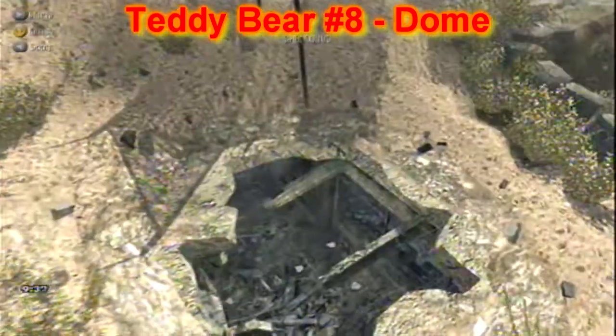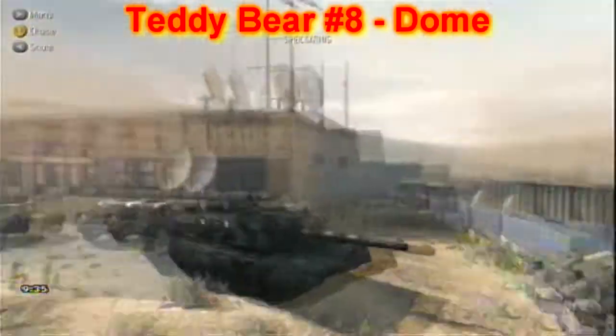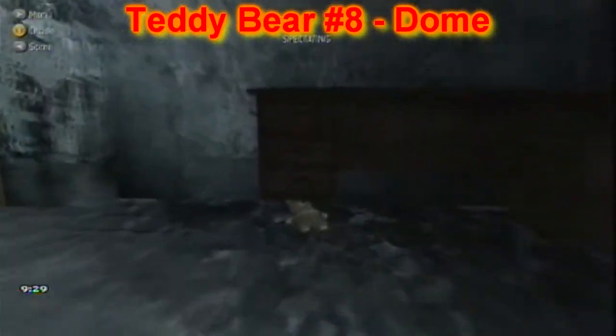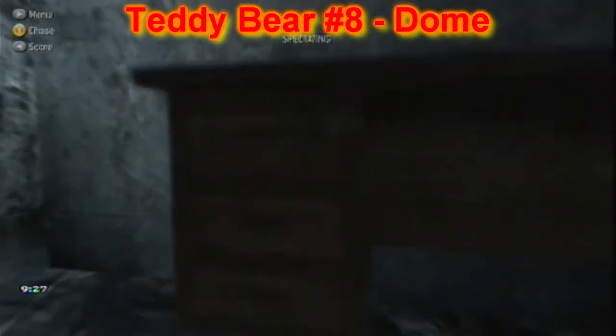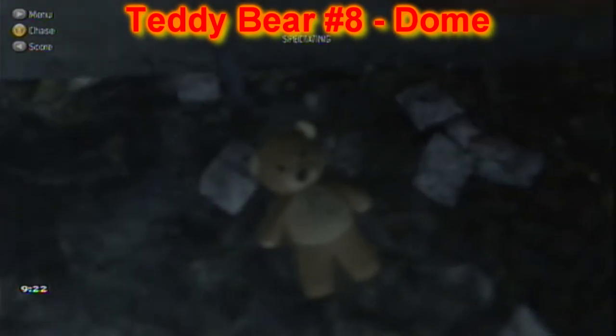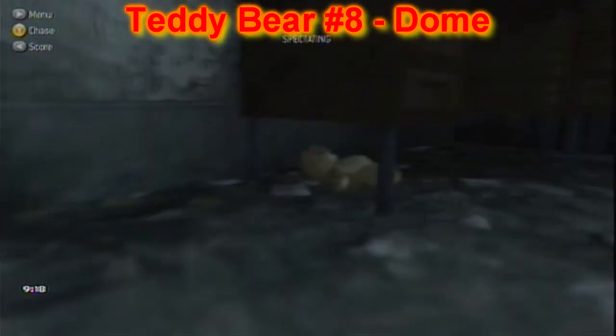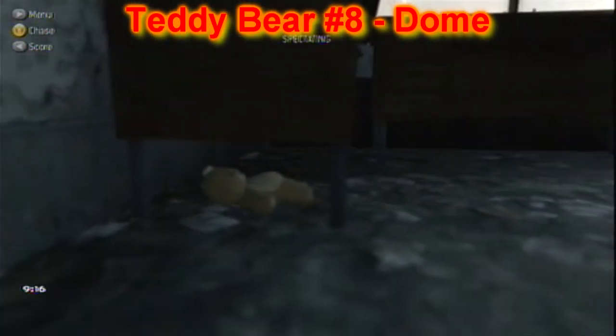This one here is on Dome. I'm going to the left of the dome into the main building, and as soon as you enter, you're going to turn right and look underneath the desk — and there lies the teddy bear. I tried to get a good shot of him but it kind of gets blurry when you get close to him. So if you're trying to just get a look and see where he is, just do what I did right here and look underneath the desk — and that's him.